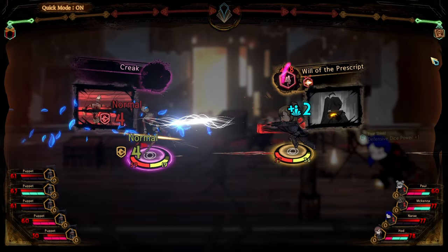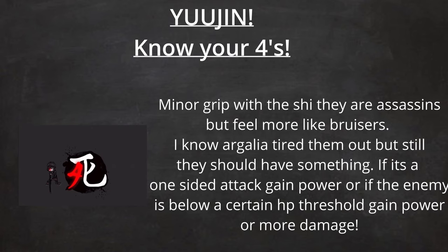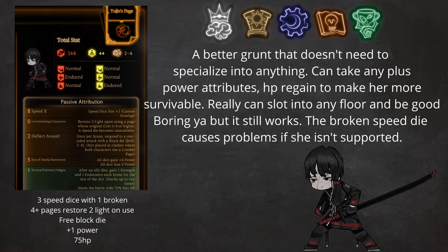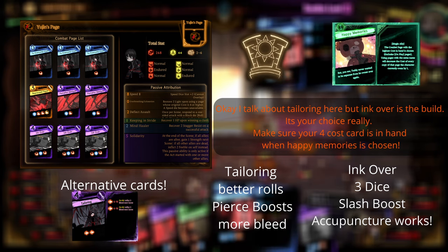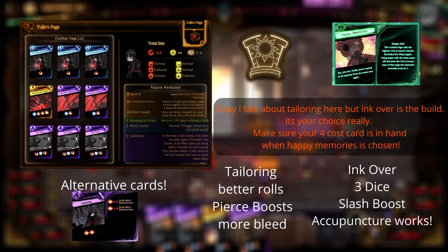Now we're strong enough for the rest of the receptions. The next place we are going is the Shi Association. Bring blunt damage to stagger them even faster. Yujin is the most used key page in the game, and you have two options for her: attribute her, or use the key page. You can also use her as a normal grunt and go with whatever previous build you want due to the increased dice power. You can crank it up even further with attribution. With Over Breathing, Malacuth has a lot of synergies with Happy Memories.